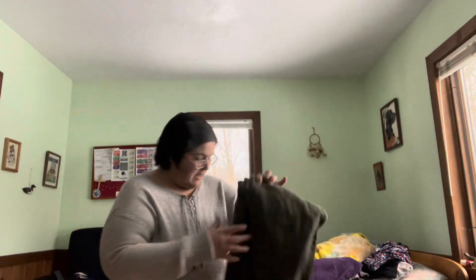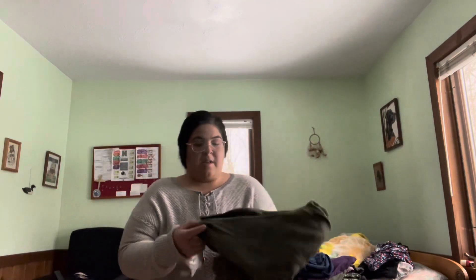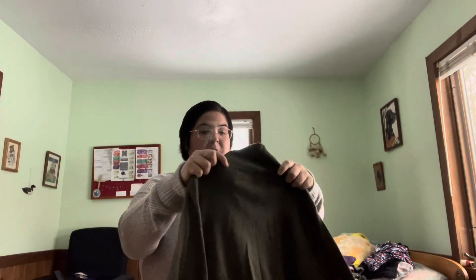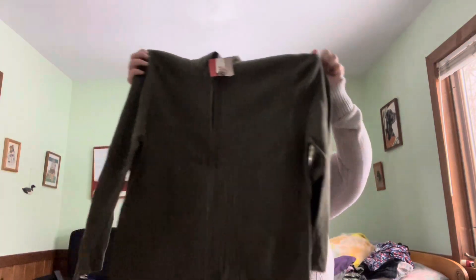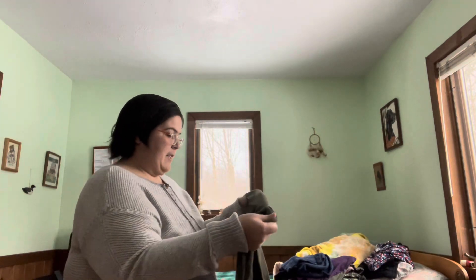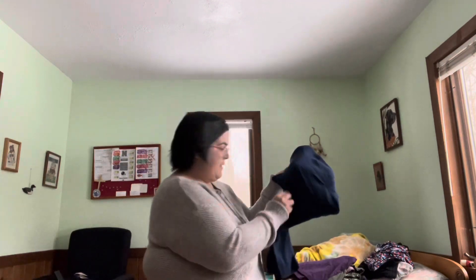Hopefully you guys can hear me. I have the clothes piled on my bed that I'm going to be listing on Mercari and I want to show you everything. This first one still has tags on it — it's Croft and Barrow, a women's classic top in dark green that zips all the way up. I'm going to try to post certain things together, like stuff with tags or stuff from the same company.